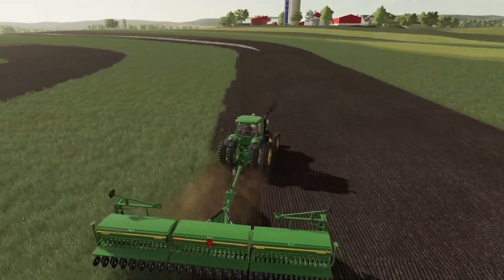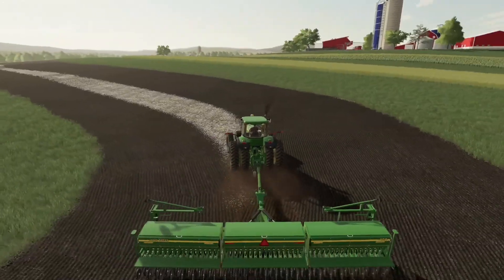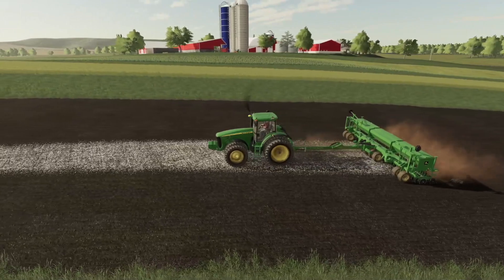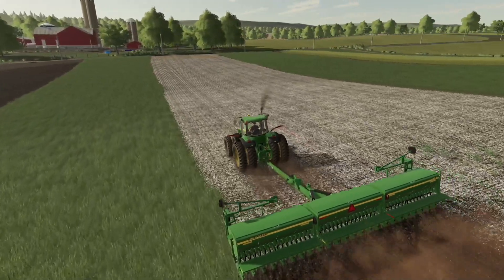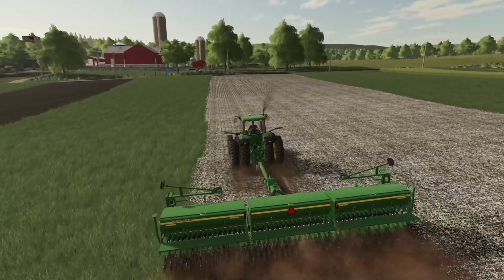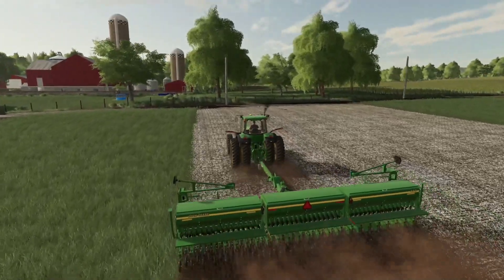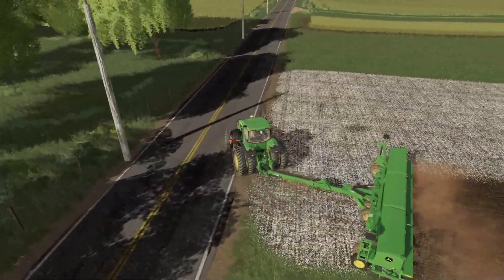Once we're done mowing we're going to need to rake it up because it is dropping rather light. We'll probably rake it on up and grab the pull-behind chopper with the 8120, get to chopping that rye and get it into the silos. I'm also going to try some different things with this map — no-till practices and minimal tillage just to keep things moving along, because it is very challenging and the time scales are pretty tight.